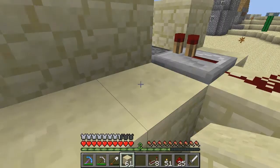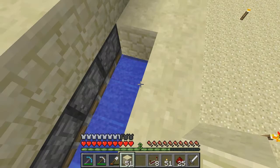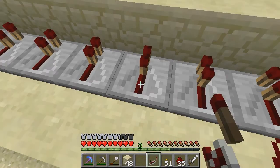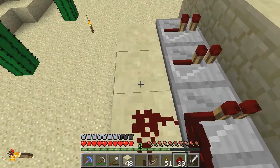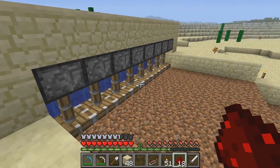So we'll continue that along. I believe we can cover that up — we'll need to cover it up anyway. So once we've got these in place, we can then pop one down everywhere and then wire it all up. By having the repeaters like this, it means that we can split off that charge that's coming down the redstone to everything, just like so.